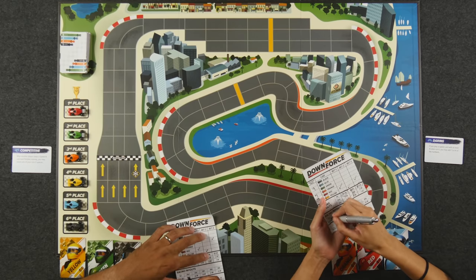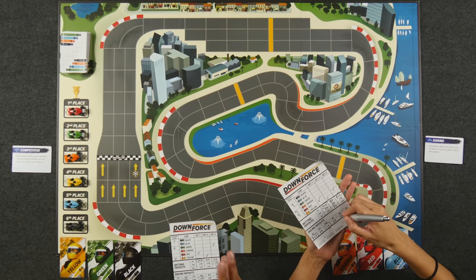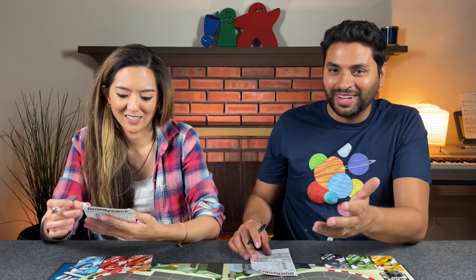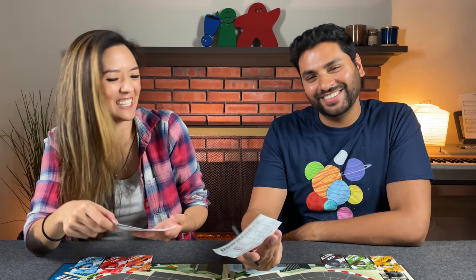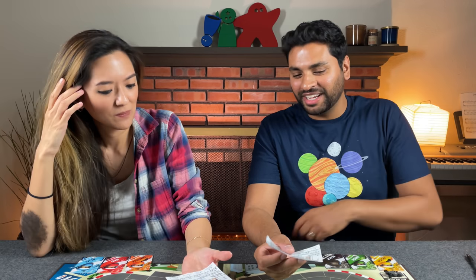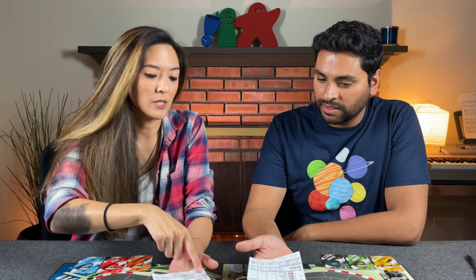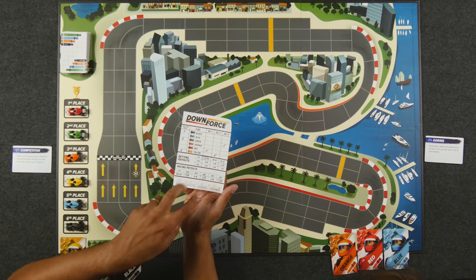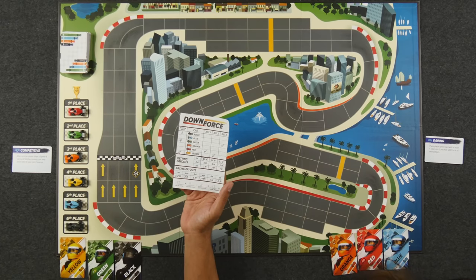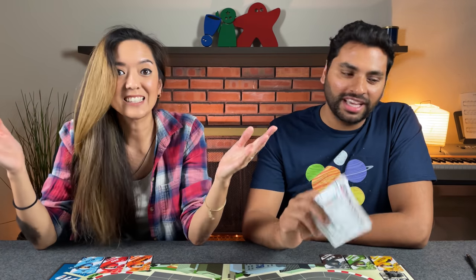Tallying up: Monique scores 20 million, Naveen scores 13 million — so Monique wins. In a two-player game, you can definitely tell who's going to win. Monique's betting payouts totaled 12 and she paid 12 at auction — net nothing — so it's all racing payouts she keeps. Naveen spent 11 at auction and got 11 back in betting, which nullified each other, leaving just his racing payout of 13.